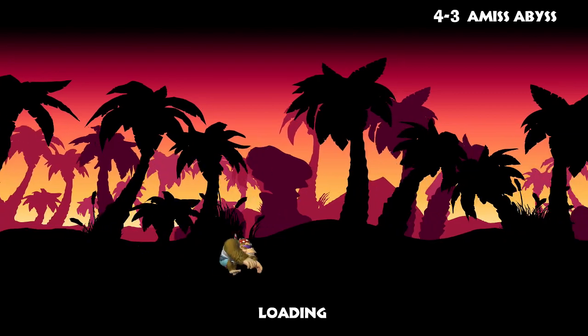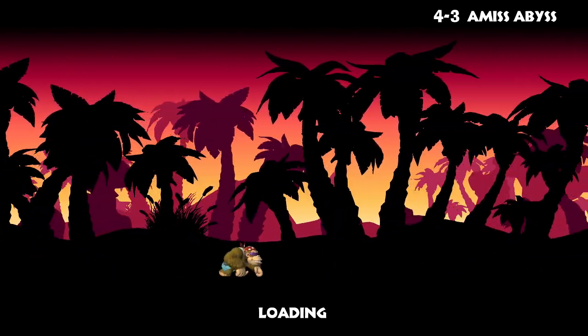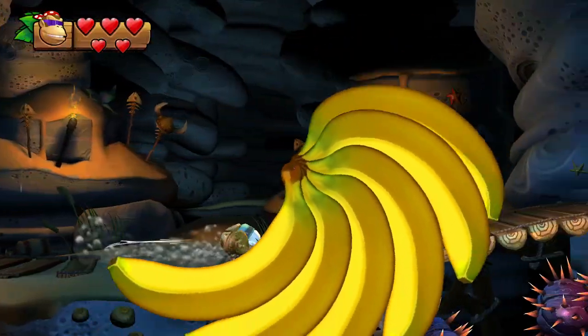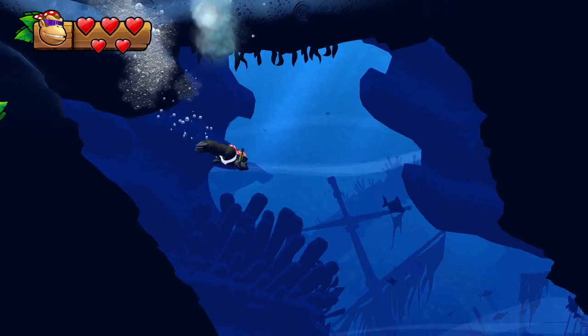Now for 4-3, Amis Abyss. I think this level has one of the best designs in the whole game — because I think it doesn't have a bonus room. Oh wait, it does. Damn it. So you just jump in the water and start swimming.